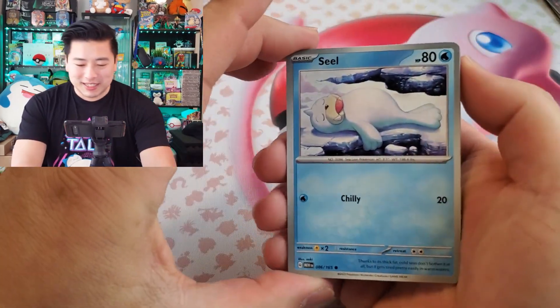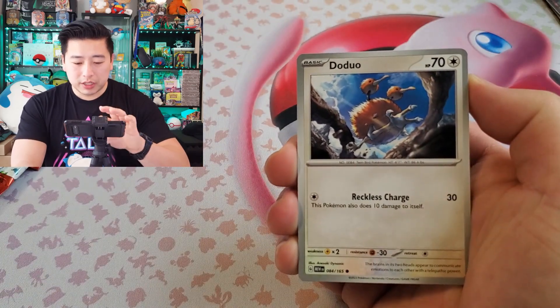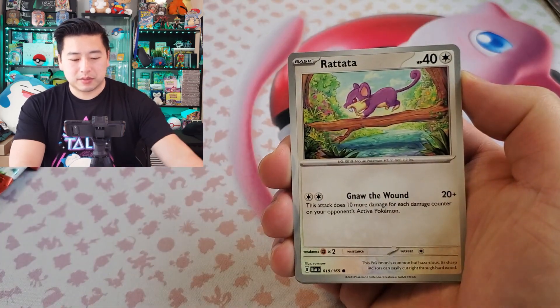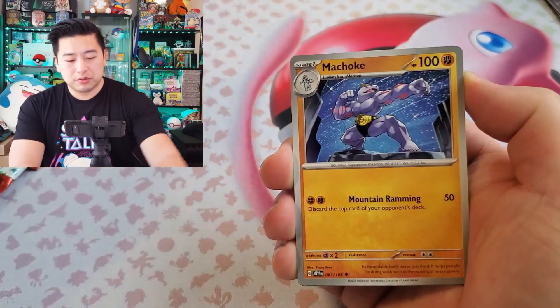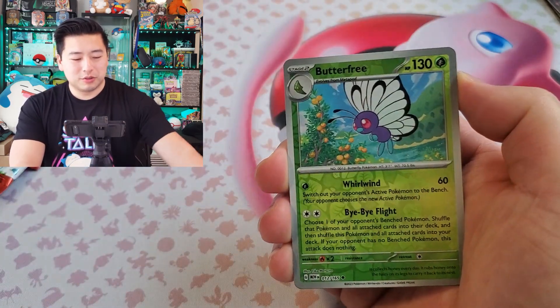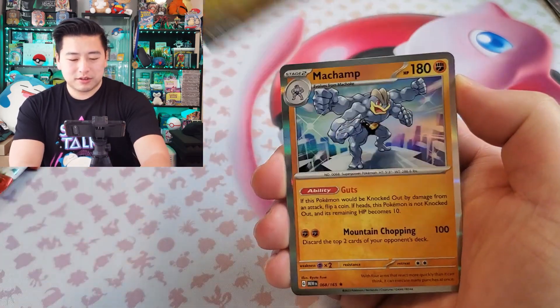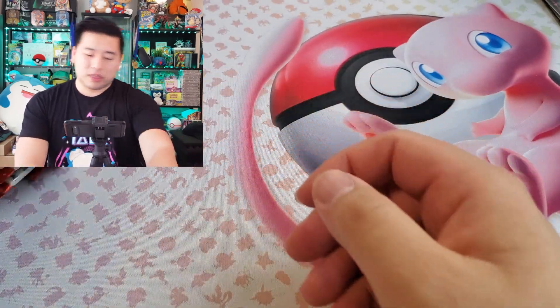We got a Seel, Doduo, Rattata, Ivysaur, Slowbro doing a big yawn, Machoke doing the Hulk Hogan pose, Butterfree, another Kabuto, and a Machamp with a Lightning energy. We've got three packs left — maybe we'll open some more packs after this.